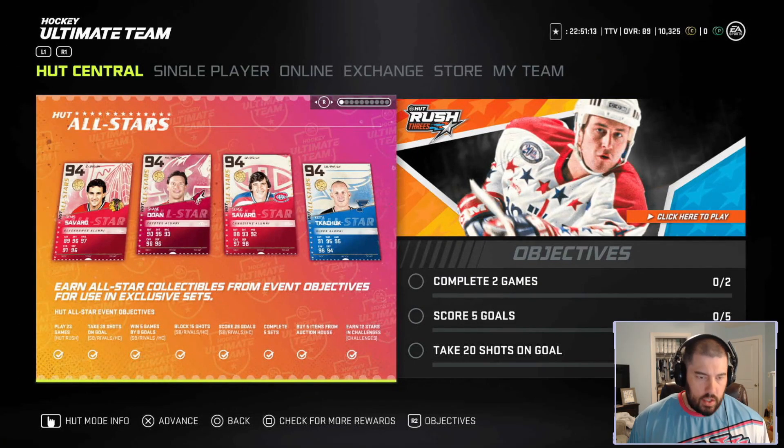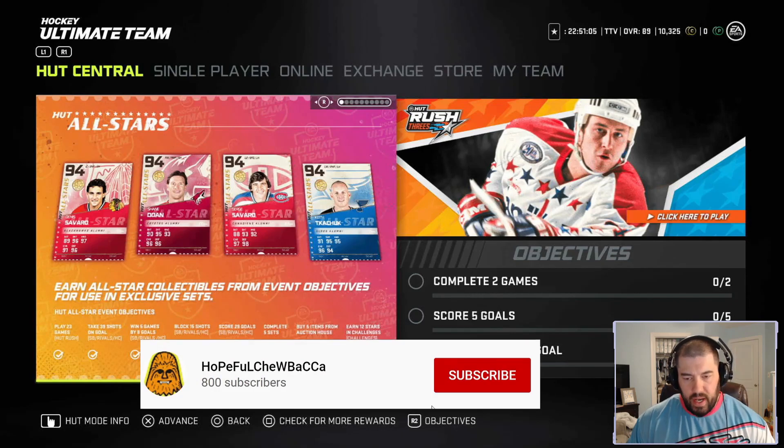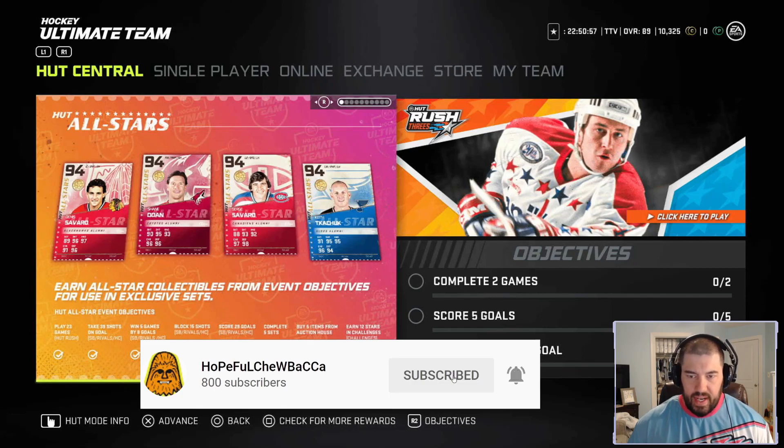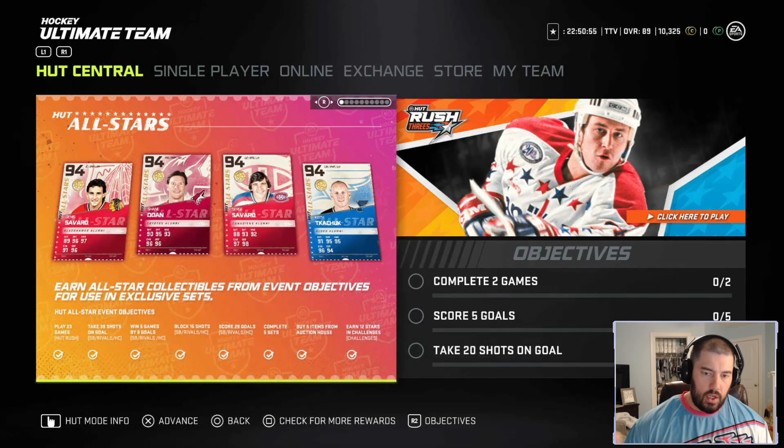Ladies and gentlemen, boys and girls, children of all ages, this is Hopeful Chewbacca back at the Church of Chewbacca, and today we're going to give you an overview of the Hutt All-Stars event that just came out. We're going to go a little bit in-depth on all of the collections, explain what the Master Set players are, what rewards you can get, and how to get them. Let's get into it.